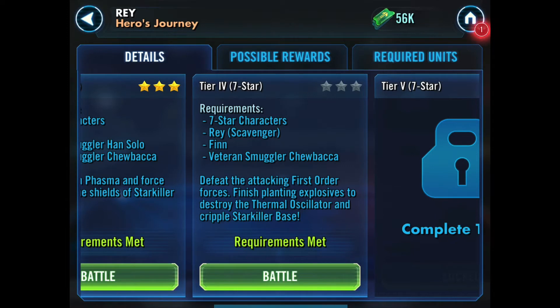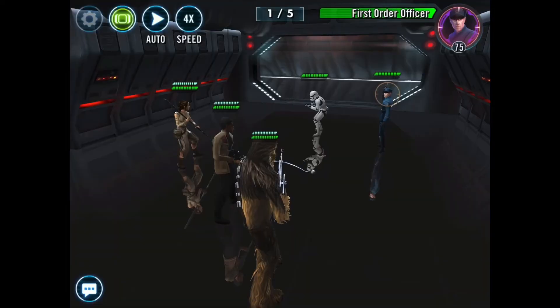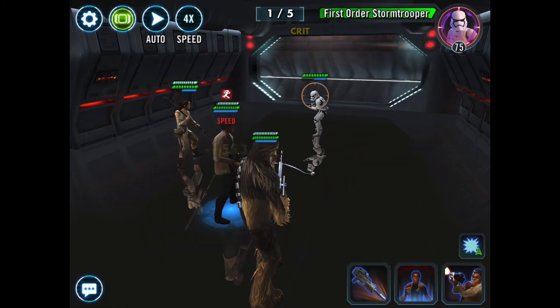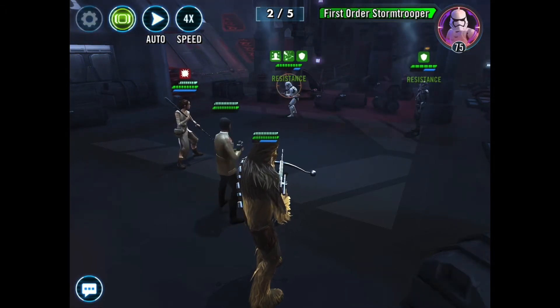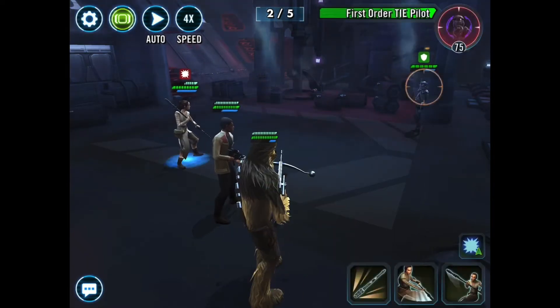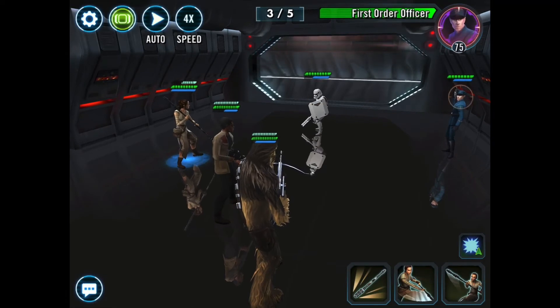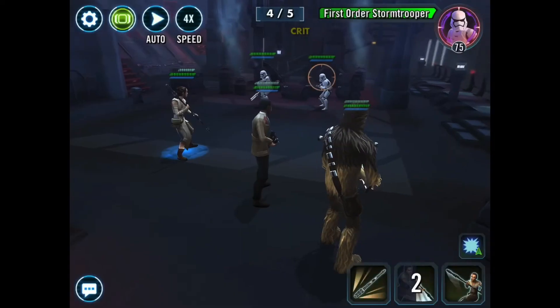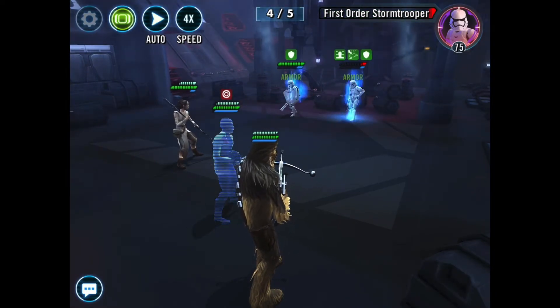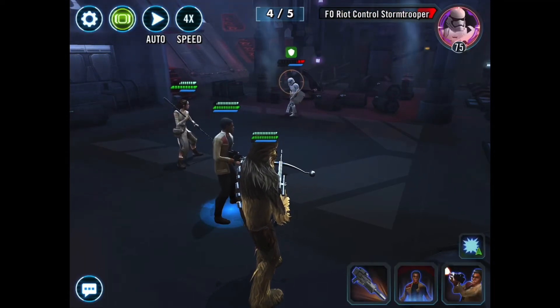On to Tier 4. Seven star characters: Rey, Finn and Veteran Smuggler Chewie. So no more Han. Is that because Han's dead? This is kind of following along the story of the first movie, even though it's the Last Jedi Rey that we're unlocking at the end of this. They're planting explosives - that's the story here. And there's five tiers to this one. We've lost Han - that might be because Han's dead. Scavenger Rey is really powerful, and they keep stunning Finn but that's fine - I've got Scavenger Rey to drop all that damage.